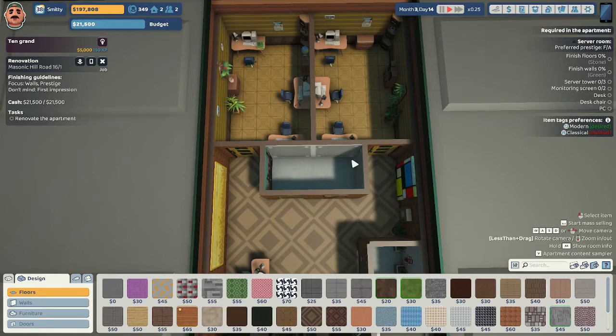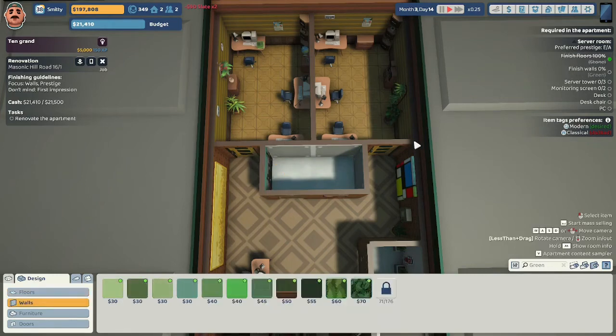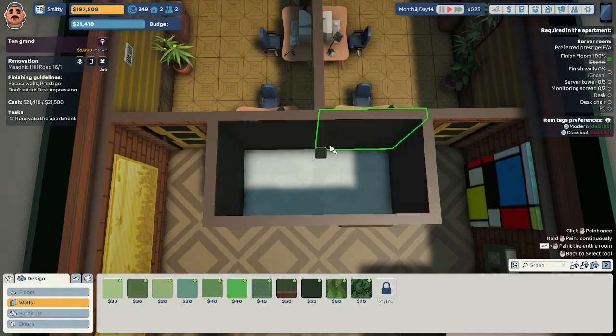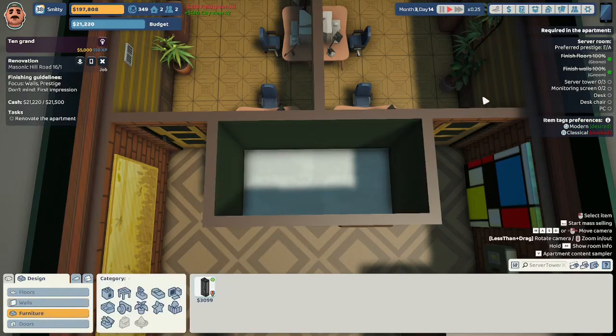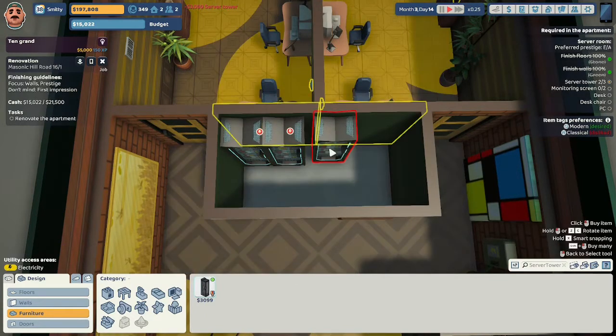They don't like classical. They want us to finish the floors in stone, so we're going to do a basic stone floor. They want us to finish the walls in green — we're going to use field green as it is a modern green, and they want us to focus on the walls. They want us to fit three server towers in here, so I'll put one there, one here, and one here.